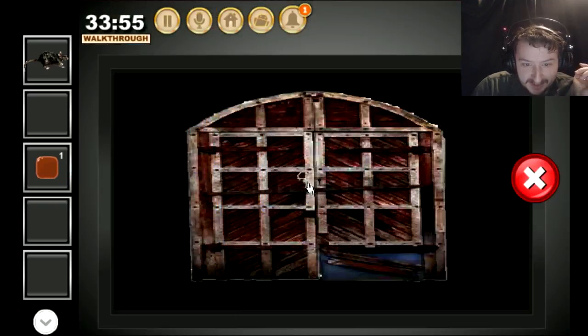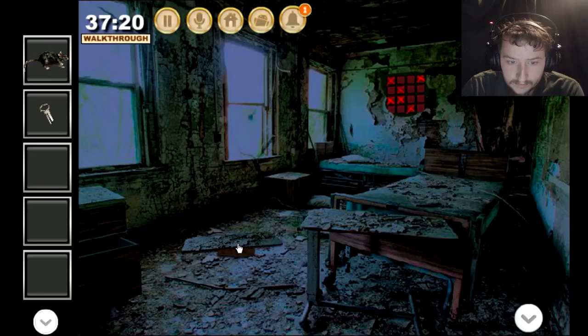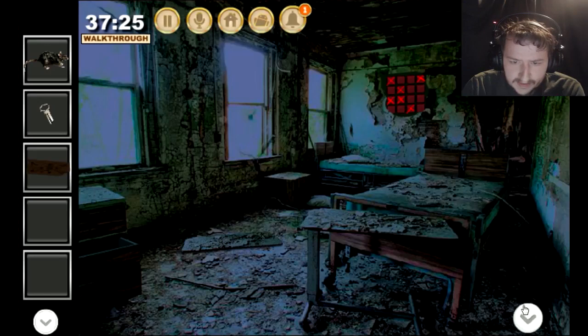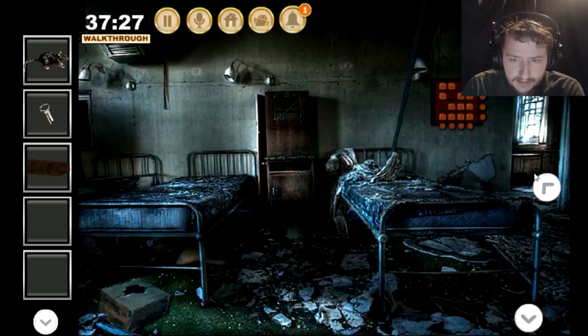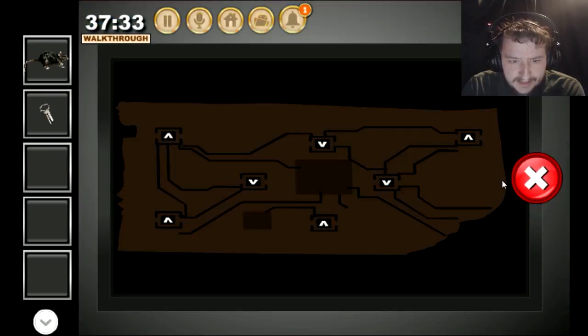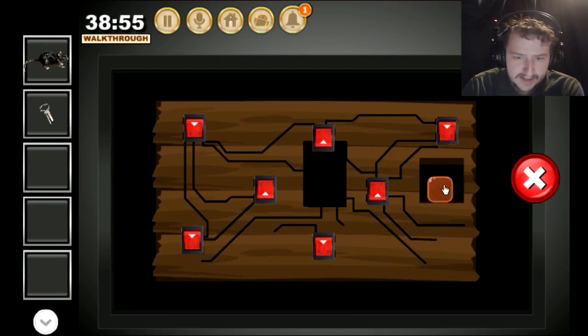I still got this one where I swear the key should go in, but it doesn't. I have no idea what to do with the rat. I found something here. Oh, this is that other stupid puzzle that I probably could have got just by guessing randomly eventually, but I just didn't want to. Up, up, down, down, down, down, up, up — okay, there we go, got it.